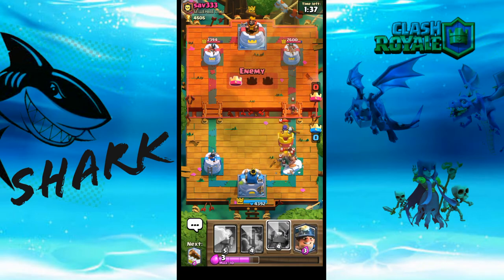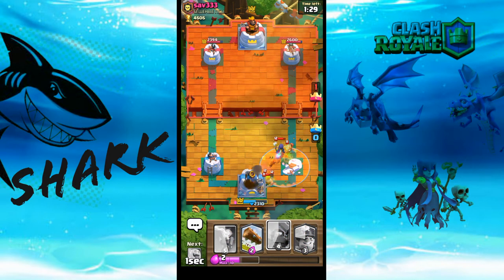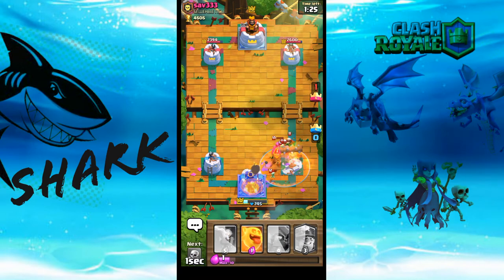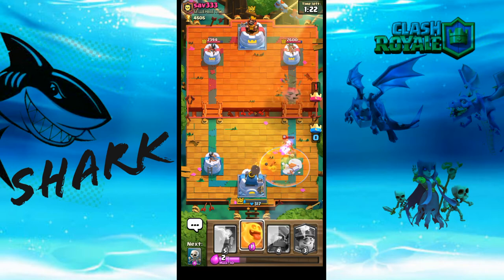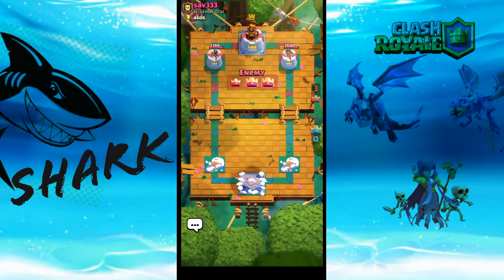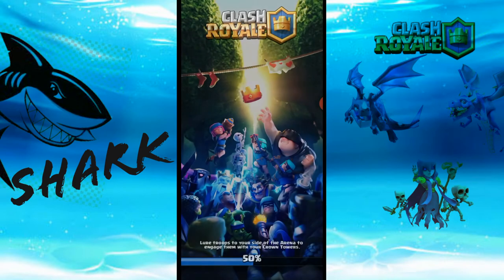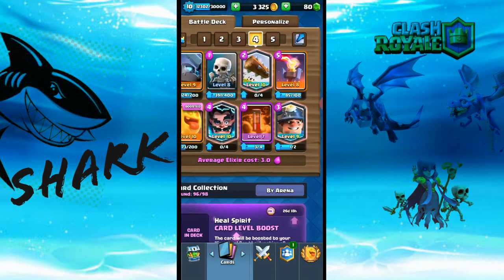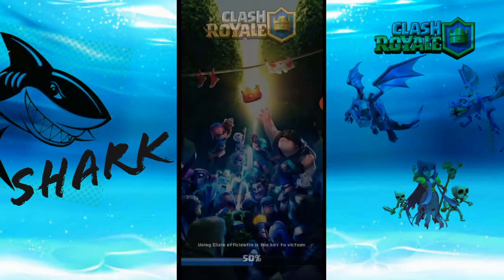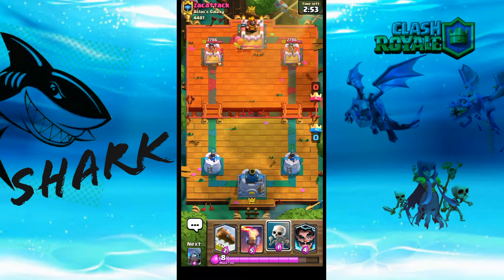That was very well played by the opponent. Let's try to defend here but he's about to three-star us — wow, he's got us completely. Well, that was a good match. So that's two losses and one win — we need another win. I've been playing with this deck and normally it's really good against Mega Knight decks, which everyone seems to be using. The Inferno Tower is so good against Mega Knight unless there's a Skarmy or something that destroys it.